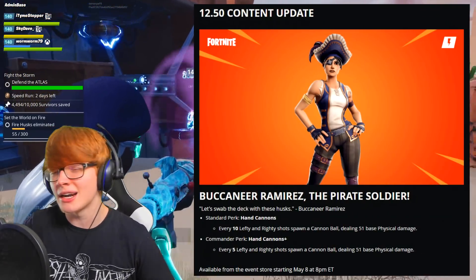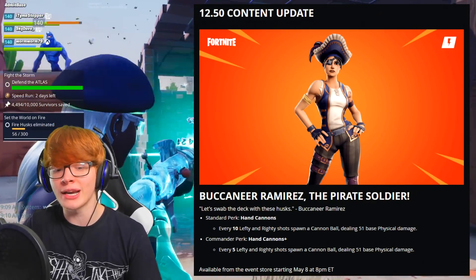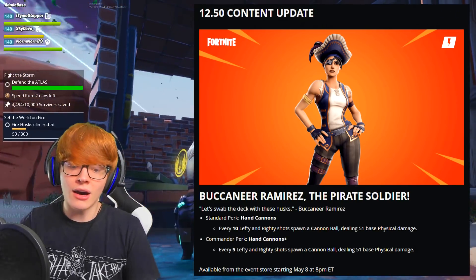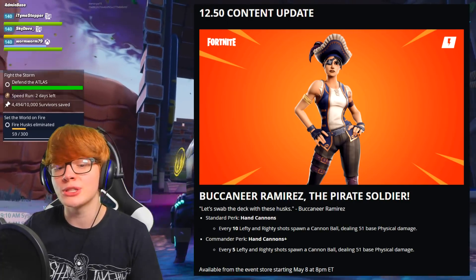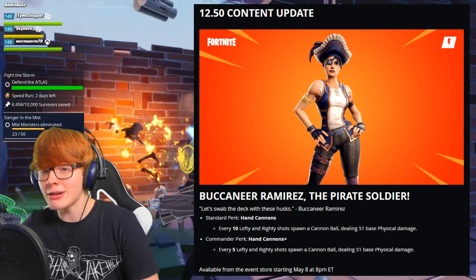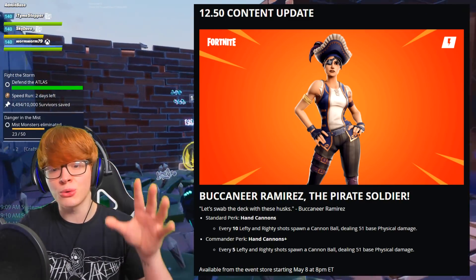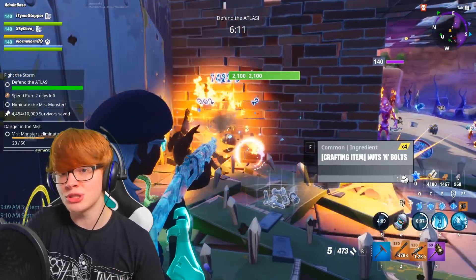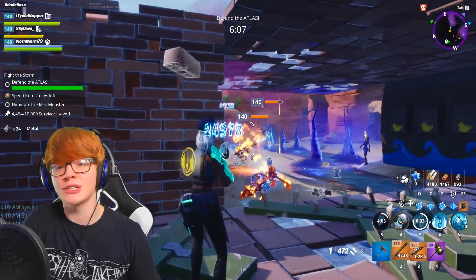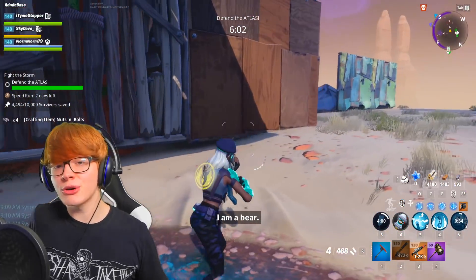The highlight of the Home Base Status Report is Buccaneer Ramirez coming to the game next week. She has a very interesting ability called Hand Cannons as her Lefty and Righty — she's a pirate hero who shoots cannonballs. It sounds really cool and fun, especially paired with the Jelly Teacup team perk. Hopefully the damage is worth it; otherwise she'll just be another collection book hero.